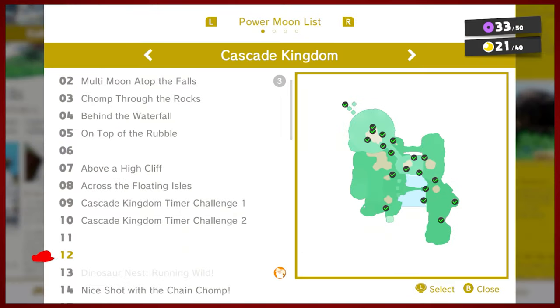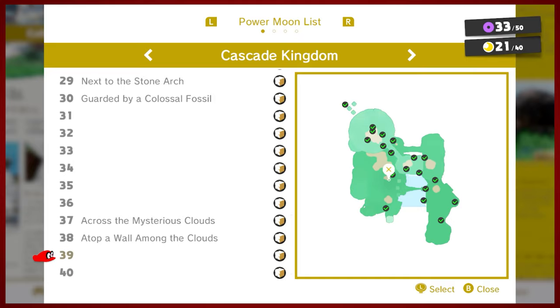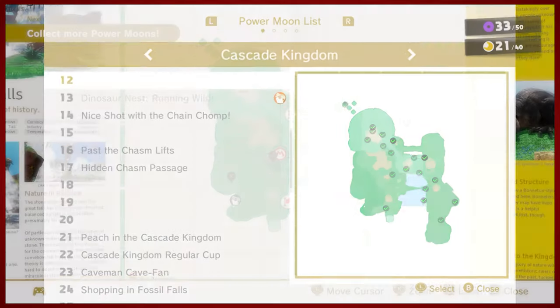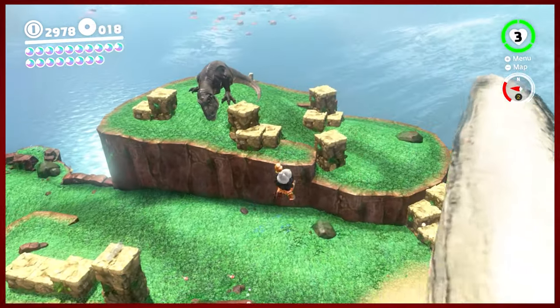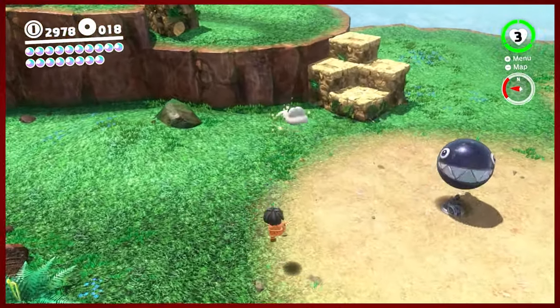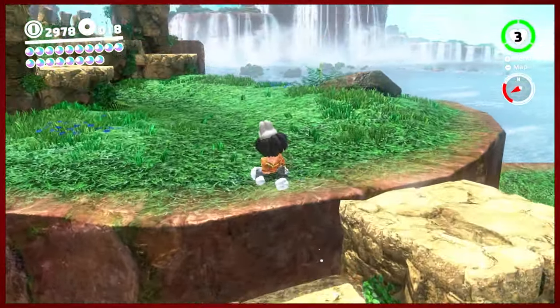So these are the ones we've got so far — 21 out of 40. The rest of these are a combination of whatever you want to call it: the Skyward Block, the Bonus Block, the Bonus Moon — something along those lines.